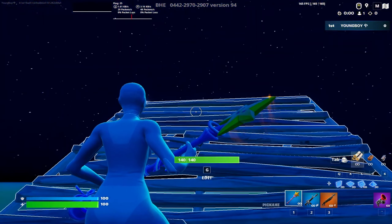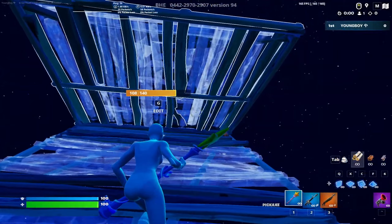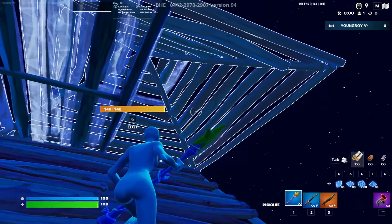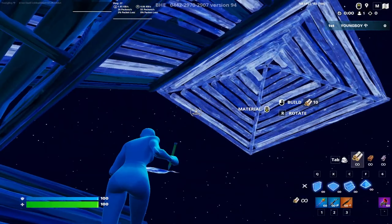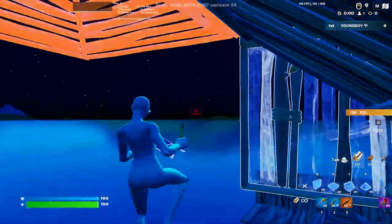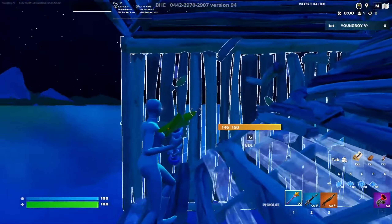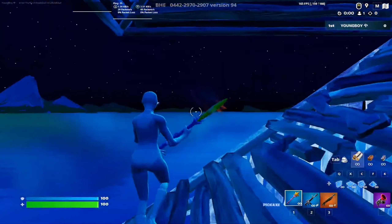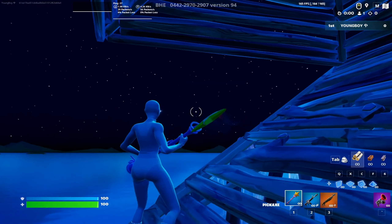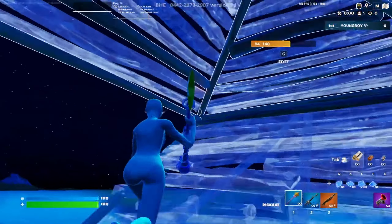So basically what you need to do guys, you just wanna go up, obviously double edit these two towers right here, place a cone, immediately step to the side, place walls right here, catch yourself up, put a stair right here. Then what you need to do guys, just do a normal side jump. You can also put a stair and go above.